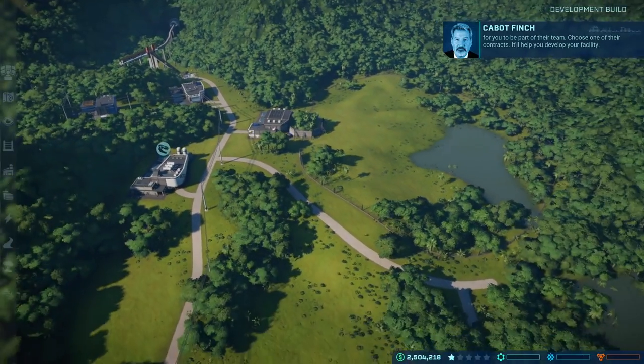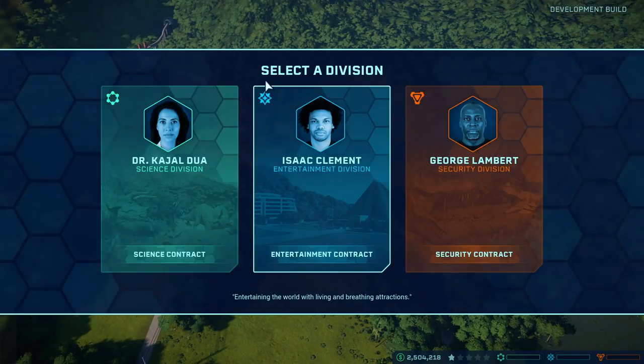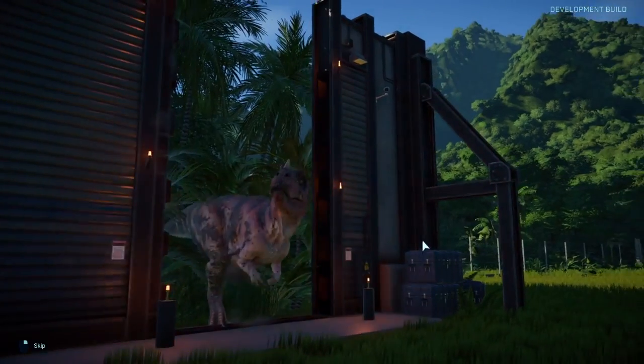One thing that happens as you go throughout the game is you can upgrade your fences. You can make them stronger, you can electrify them, you can even get concrete fences later on in the game. That's really important because if you go throughout the whole game with chain link fences, the bigger dinos will just smash straight through those. If you look after your fences, your fences will look after you. The rest looks after itself.